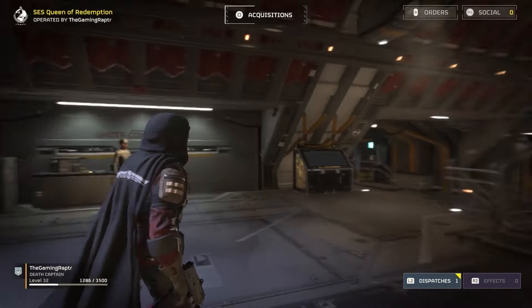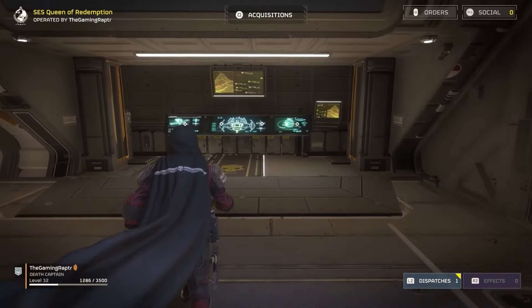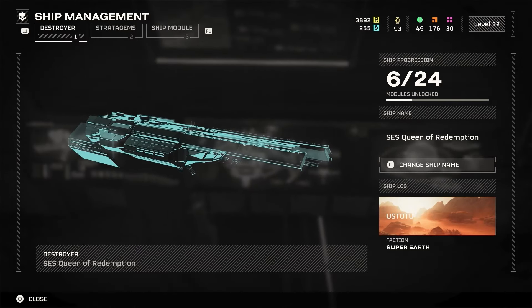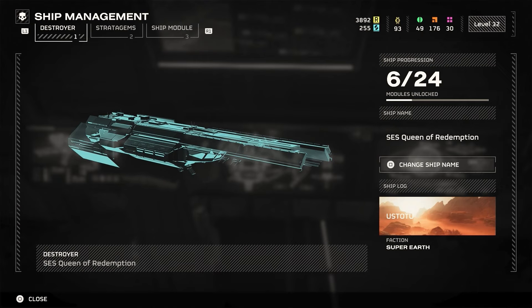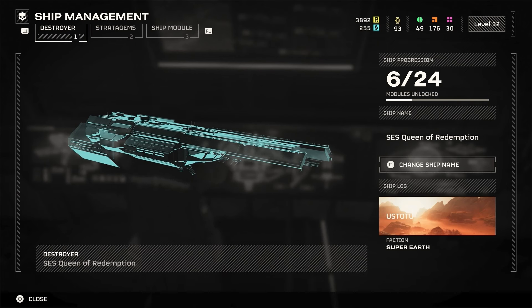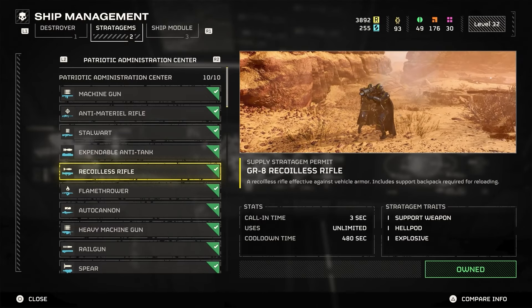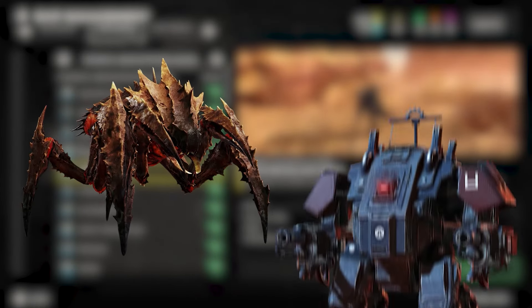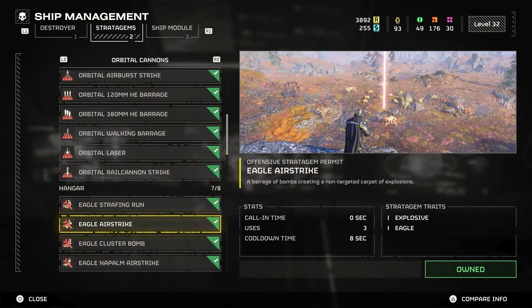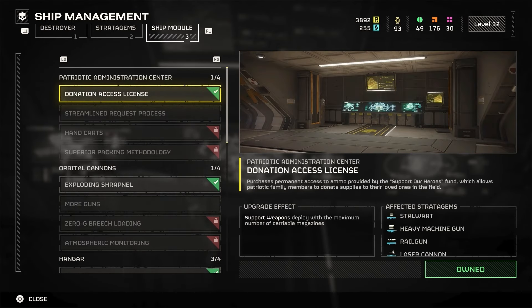Here we are on the ship — this is your ship as a Helldiver. The first thing we'll go over is ship management. You can name your ship whatever you want; I named mine SCS Queen of Redemption. Beyond naming, you also have stratagems which you can take onto the battlefield. These are basically specialized weapons you can use against the bugs and the automatons, like orbital cannons against the automatons or the Terminids, and Eagle strikes as well.